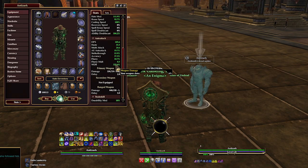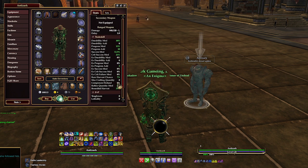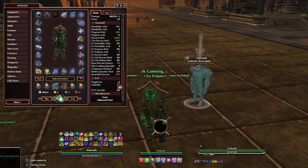Auto attack is calculated in the following order: Haste determines how fast your weapons are moving. Accuracy, strike through, and AE auto attack determine who you're going to hit and if you hit. Weapon damage bonus is applied to the hit, then multi attack is applied, followed by DPS, then flurry, then flurry multiplier multiplies that flurry. None of this matters for spells or abilities.